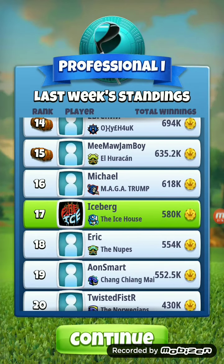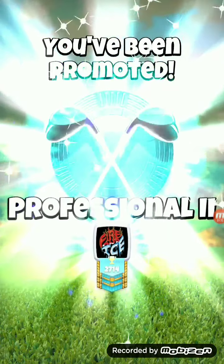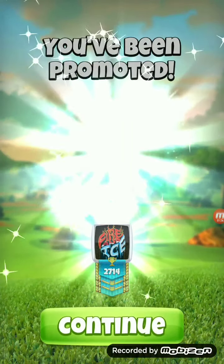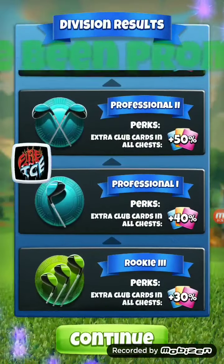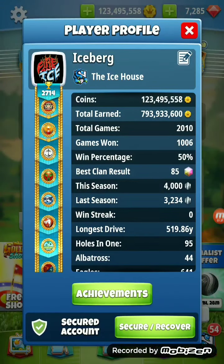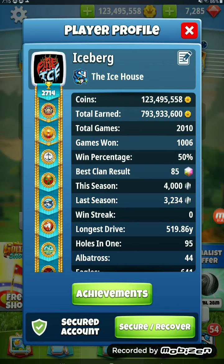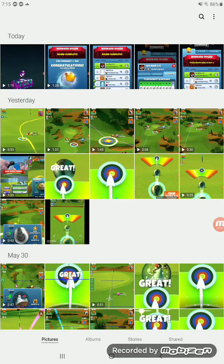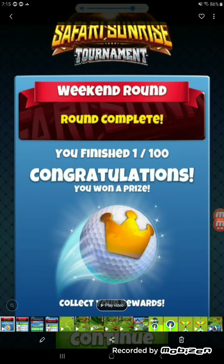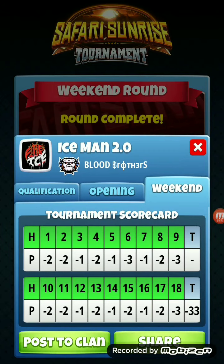We've got some decent cards out of pro right there. We'll take a look at the new edition on the list - there she is. Now we're going to be looking at the expert 2.0, and this is what we got: dramatic Albie at the end to take over Antkiller - he had the tiebreaker.